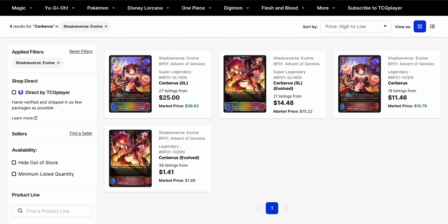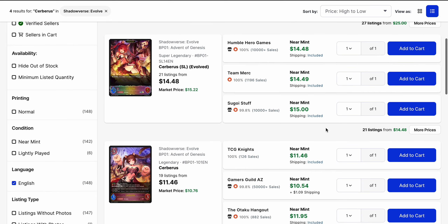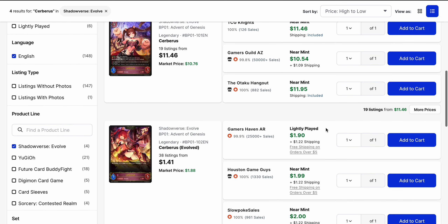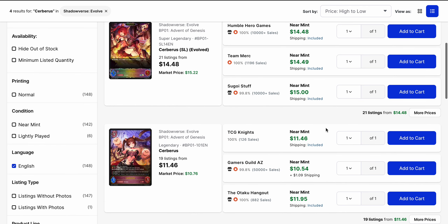Cerberus is also up here for all the new Abyss stuff we can get. There are overall three decks that you can anticipate to see play, and I believe all three of them can run Cerberus. Cerberus is looking at about $11.50 for its base price. The Evo is still really easy to pick up — $1.41 is the base price there. The Super Legendary base form is much lower than its market price — $25 base. Yeah, three listings for Cerberus at $25 to $26. The Super Legendary of the Evo is $14.50 to $15. They're pretty stable among the regular Legendaries too — $12 seems to be the right amount for the base Legendary at this point.